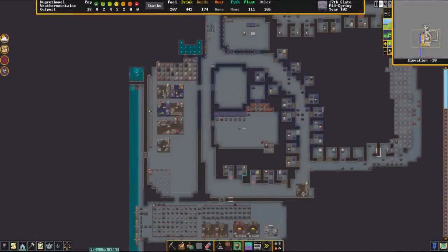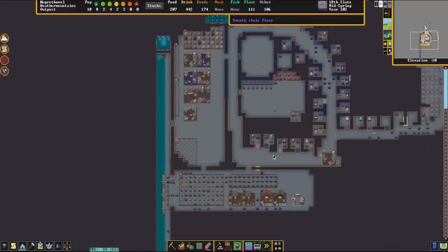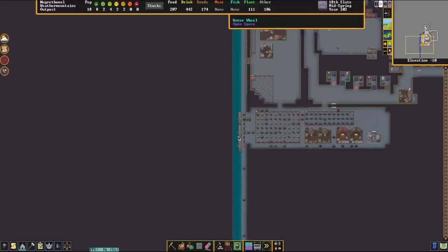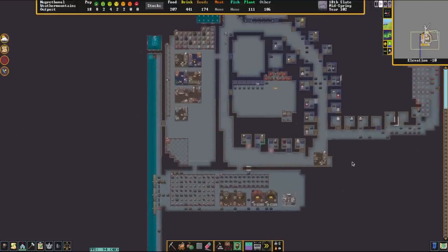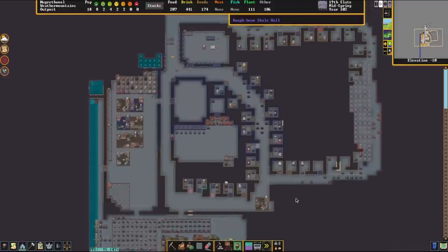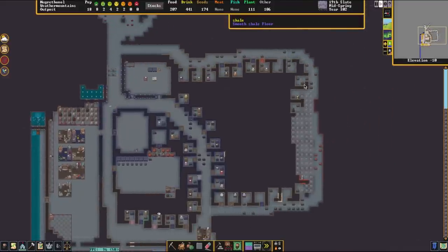Hello everybody and welcome back to my beginner let's play. This is the Fortress of Weather Mountains, episode 6. One of the things I really want to get to today — well there's two things: we've gone through the effort of building these water wheels, which means there's water down in our fortress on layer minus 10. I would like to take some of that water and make an underground garden.